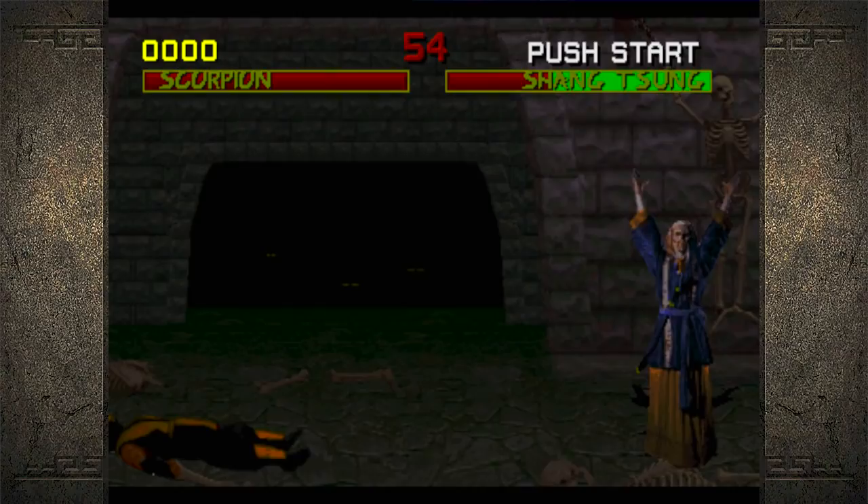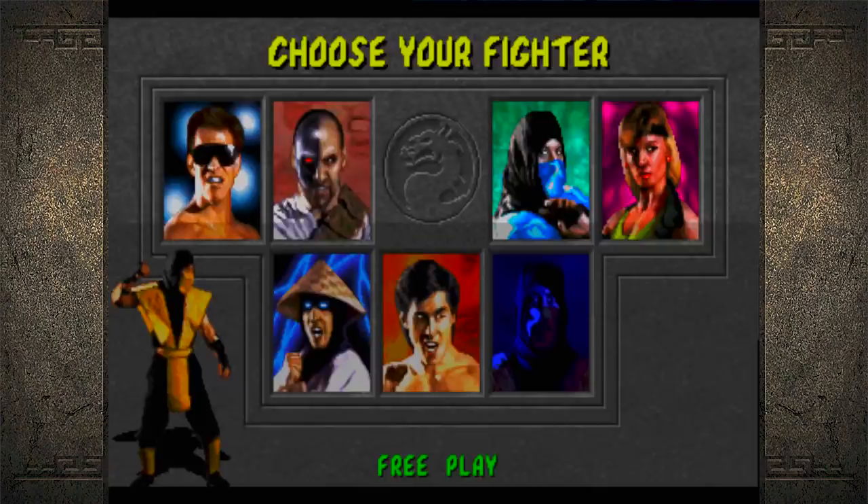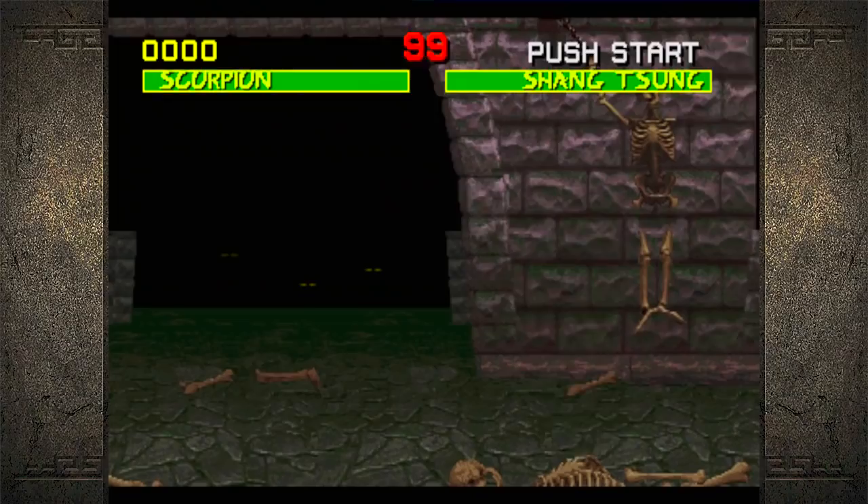On Shang Tsung, I can't throw a spear because he will instantly transform into Sub-Zero and slide me — like, instantly, frame one. If he transforms into Goro I'll be good because I can do the jump-back, jump-forward stuff. But if he transforms into Sub-Zero and does a slide to punish me, that's gonna be tough.